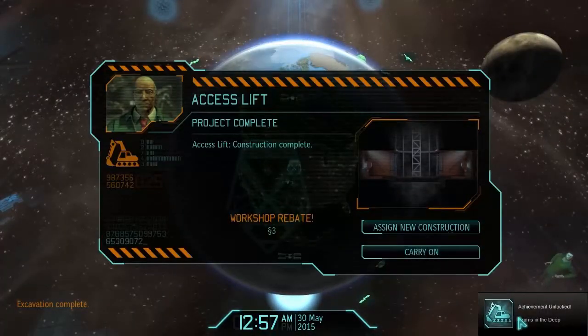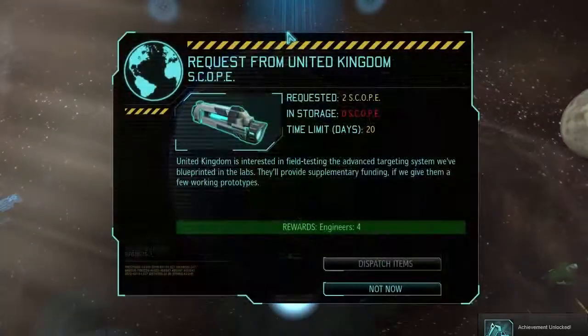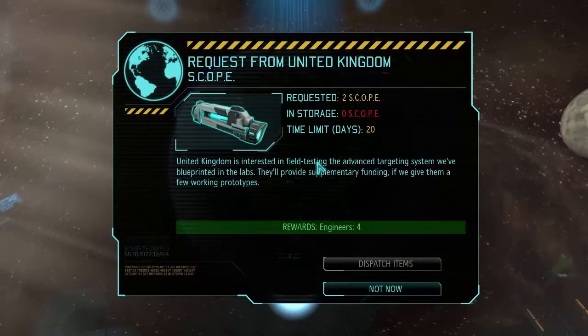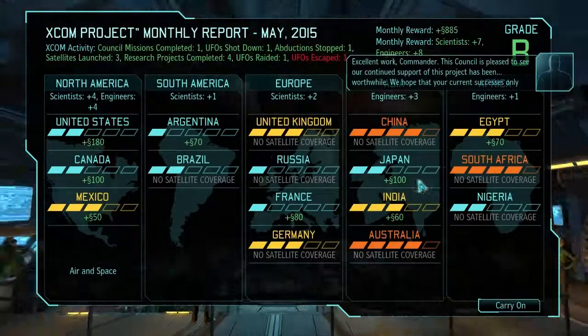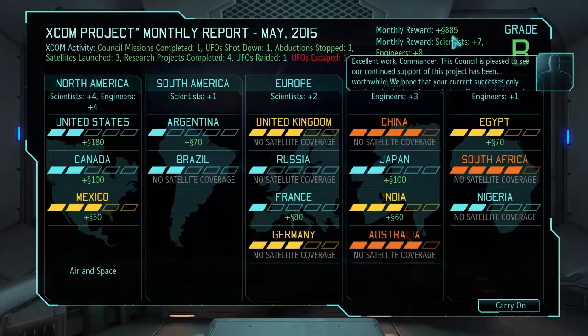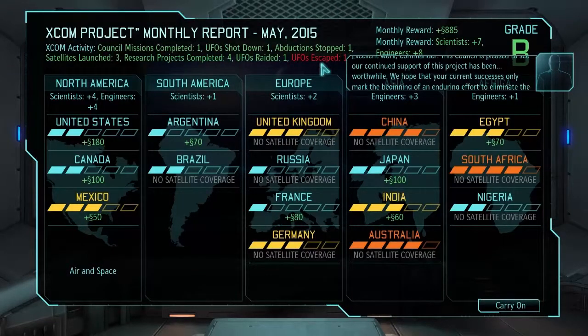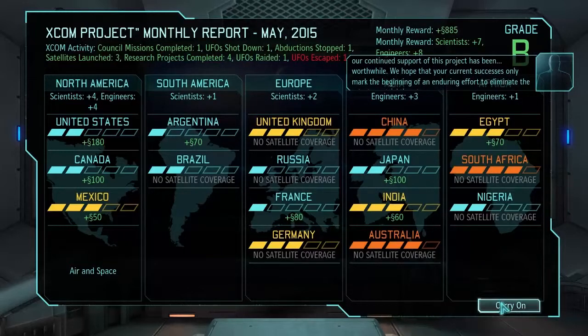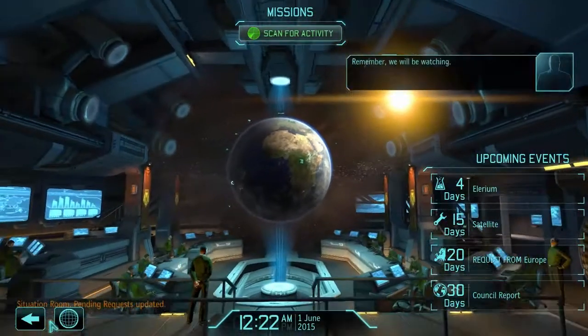Excavation complete. Scan for activity. Request from the United Kingdom - two scopes, they'll give us four engineers. Scan for activity. We've got a B rating. Look at that reward! One UFO escape - that's why. We hope that your current successes only mark the beginning of an enduring effort to eliminate the extraterrestrial threat. We've got lots of money now.